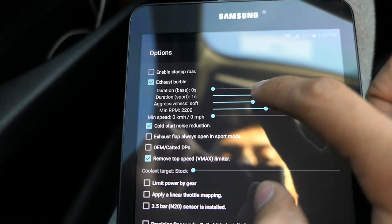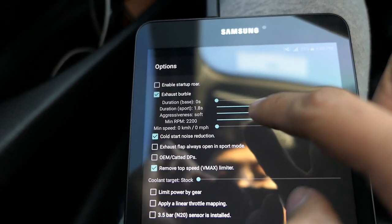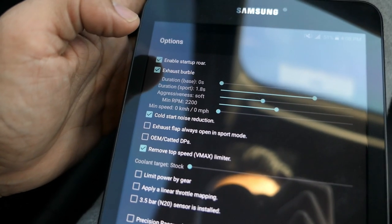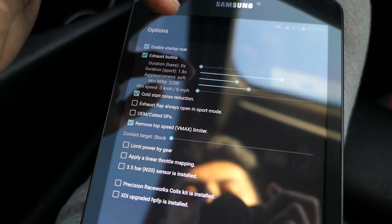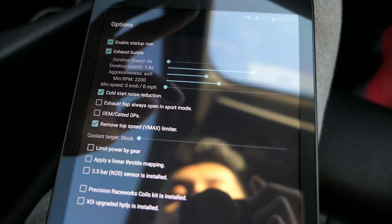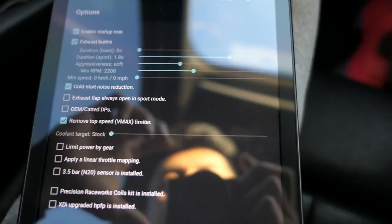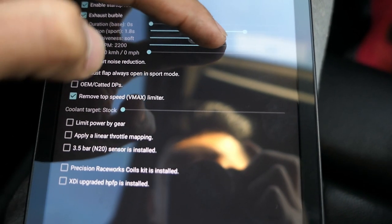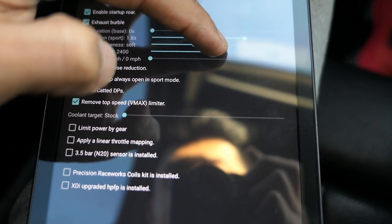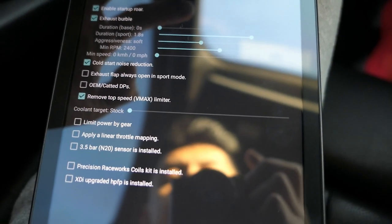We're gonna change the duration — we'll do 1.5 seconds... actually no, we'll do 1.8, aggressiveness soft, and enable startup roar. That's the one I was actually talking about. So we're gonna enable that, move the duration to 1.8 seconds, leave the aggressiveness at soft. Minimum RPM — we have it set at 2200, but I'm actually gonna move it up to 2400.